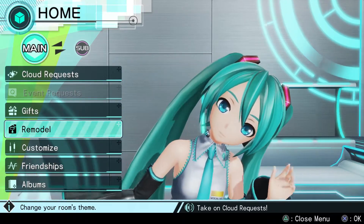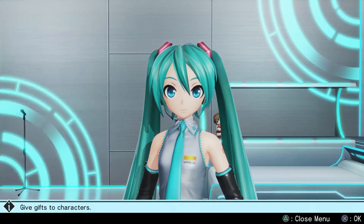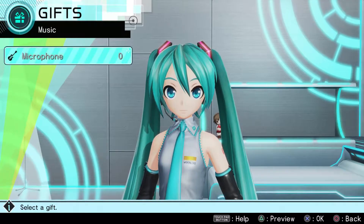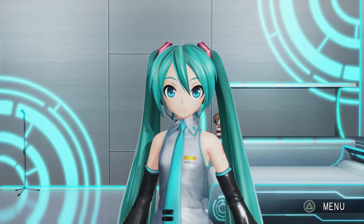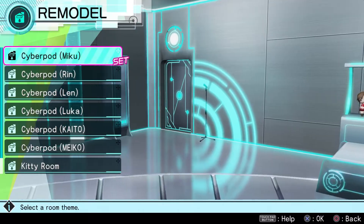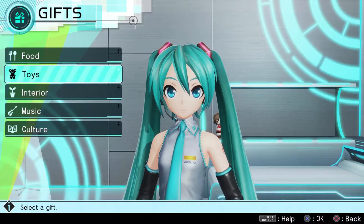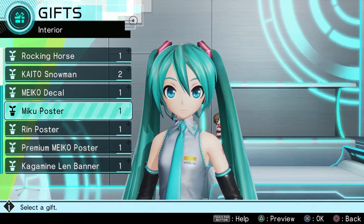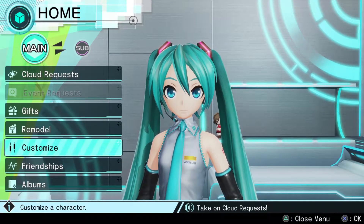So as you can see, gifts do completely different things depending on what you give them. We gave her a music-related one, which is a microphone. We can also preview with the triangle button and rotate with the left stick. Let's give out another gift — let's give her a Miku poster. Oh, I love it! Thank you for this amazing gift. That didn't really grow that much. I thought there was more interaction. I guess not?